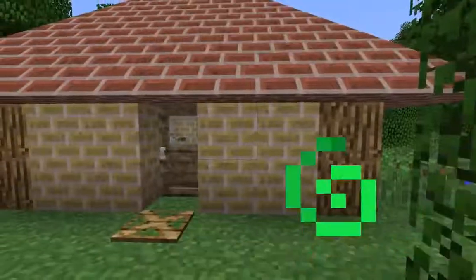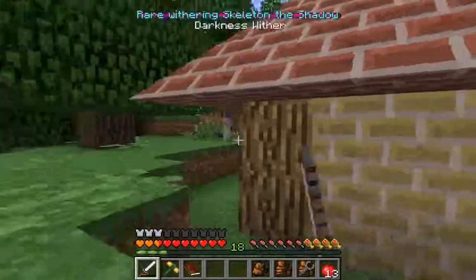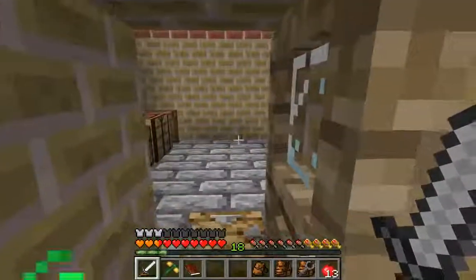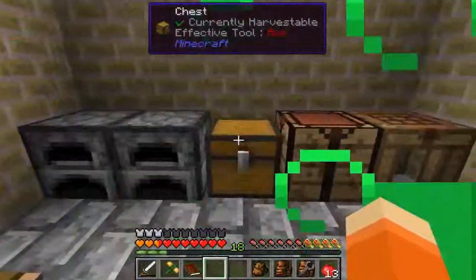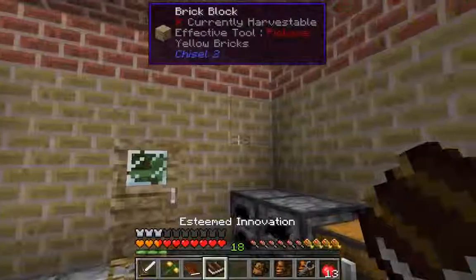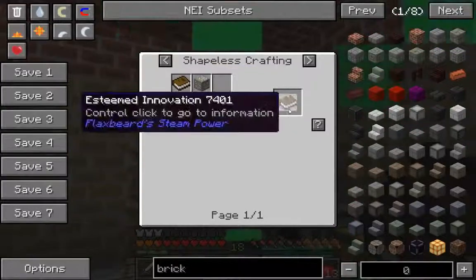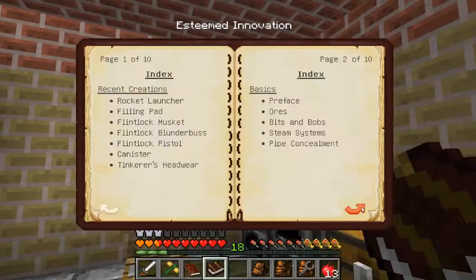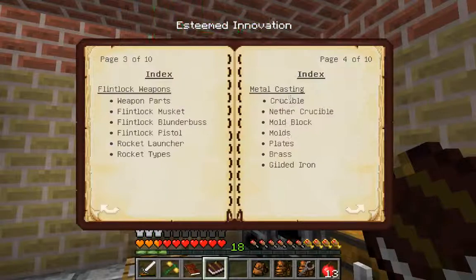Here is my little Flaxbeard Steam Power hut. We'll have a steam boiler on probably this side somewhere of the house because there is a multiblock later. The first thing you want to make is this book — the Esteemed Innovation book. This is like your tutorial book for everything. To make it you just need a zinc ore, a copper ore, and a book. It contains all the information on the mod — pipes, how to do everything. The first thing you really need in this mod is a crucible.